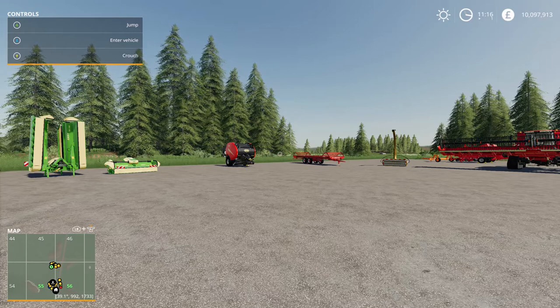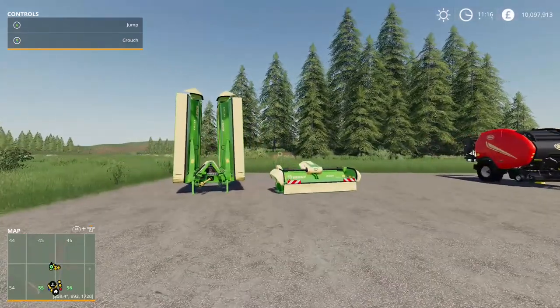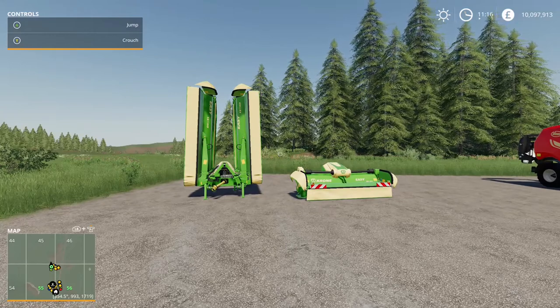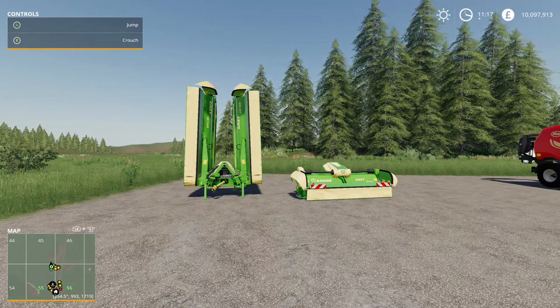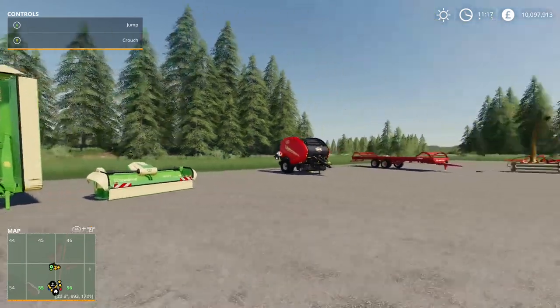First up we've got the Crone Easy Cut Pack. You might say it's just a mower setup - what's so time-saving about that? Well, this pack enables you to create a swath as you're mowing your grass, whether you're baling or using a loading wagon for your cows or sheep. It leaves a swath behind, cutting out the whole element of needing to windrow it. For doing grass and making silage bales, this takes out the whole windrowing element.